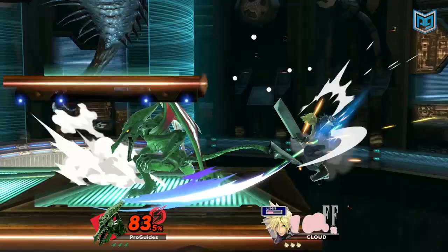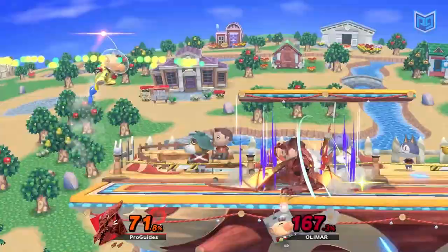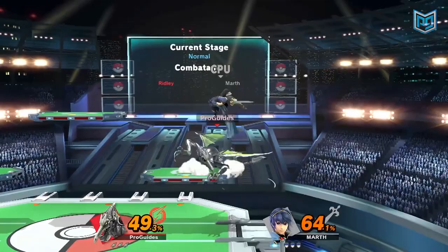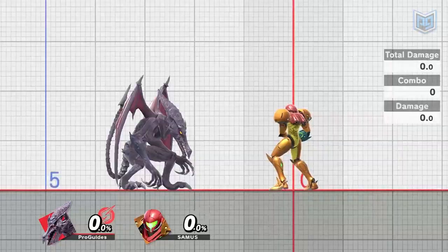Long range attacks like your forward tilt will keep opponents at bay. And if you can angle it just right so the tip of Ridley's toe hits your opponent, you can even KO an enemy at 155%. Enemies at a lower level are more suited for Ridley's down tilt, which launches opponents upwards, allowing you to combo into aerial attacks or a dash attack.